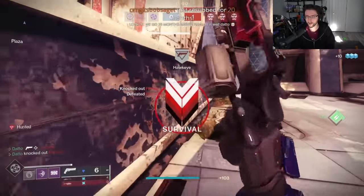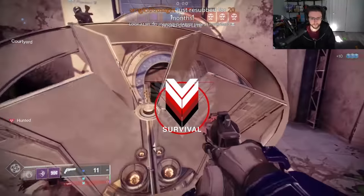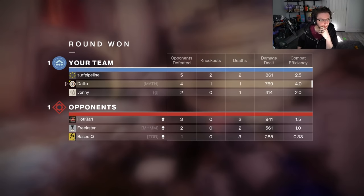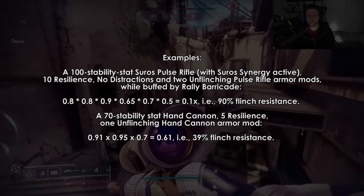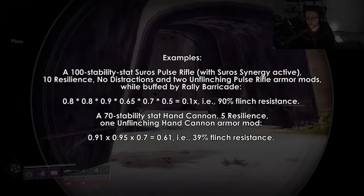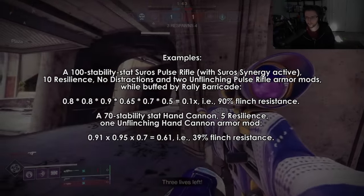Resilience is now also going to give flinch resistance. Tier 0 is 0%, tier 10 is 10%, so we can assume 1 tier is 1%. All of these sources stack multiplicatively, so you're not just going to be able to add up a bunch of bonuses to get 100% resistance — eventually you are going to hit some diminishing returns. There are some examples in the TWAB of how much resistance you can get based on the buffs that you have.